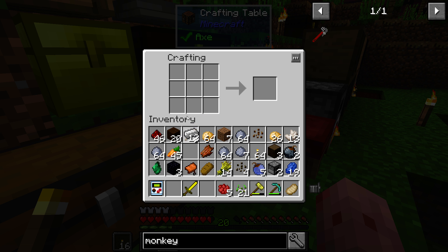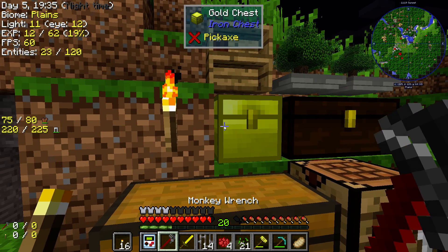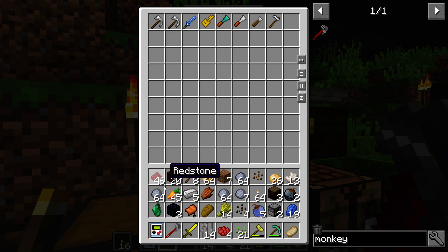I'm gonna need some iron bars. I might run out of iron here. I think I — yeah, I got plenty. Monkey wrench. I need to clear my inventory.